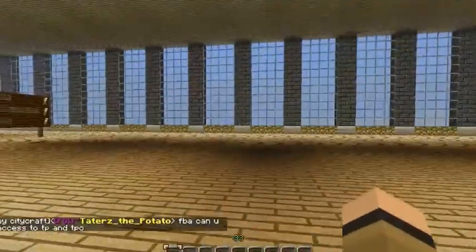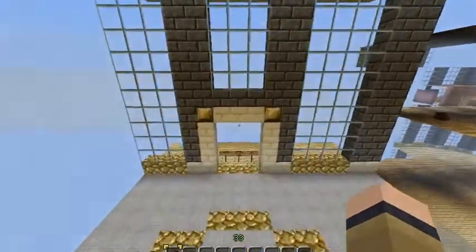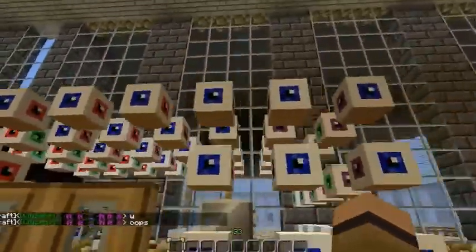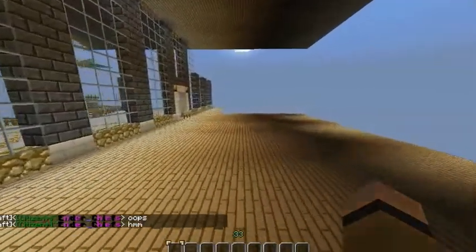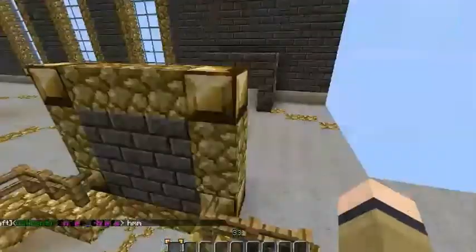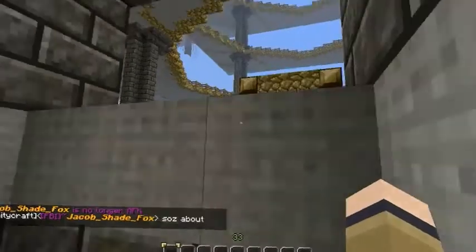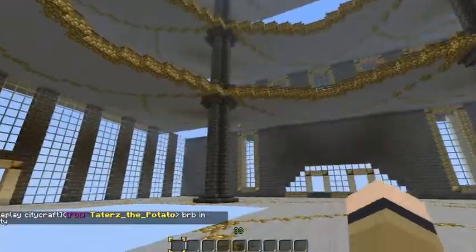First off, we're just in spawn. There's rules. There's a lot of good plugins on this server. There's some offices, a random chair — that's a bit strange. Oh, Shadow — we'll meet him later. He'll hopefully be doing some videos with us. But yeah, here's just spawn. One of the cool plugins that we have is the elevator plugin. You can elevate yourself, I guess.